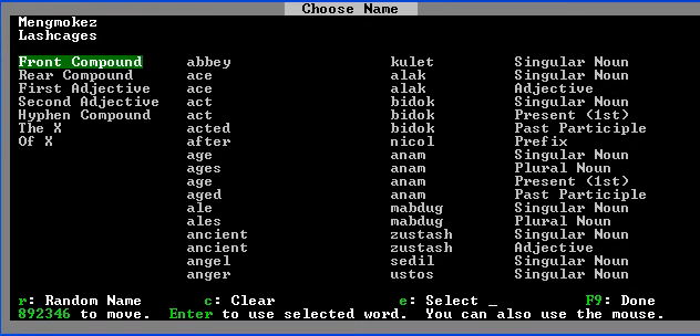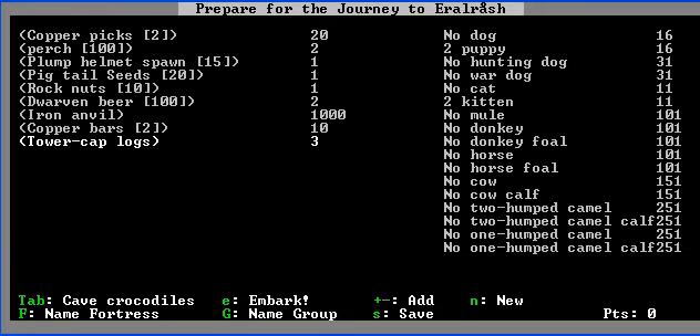We're going to randomize this. Vessel deaths — that's pretty cool. And then clean quarters, whatever. What? Why does it say cave crocs? Oh God. This is going to be bad, I think.